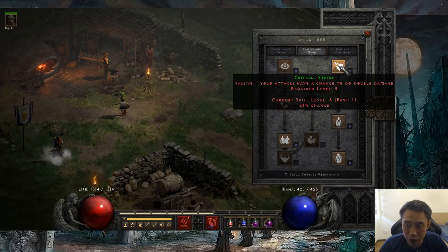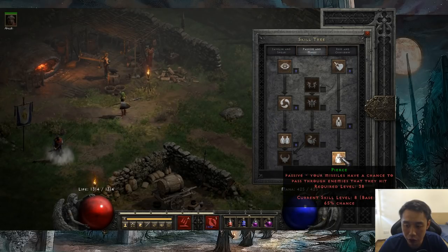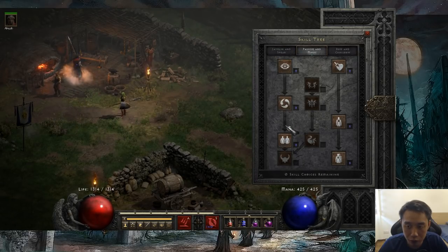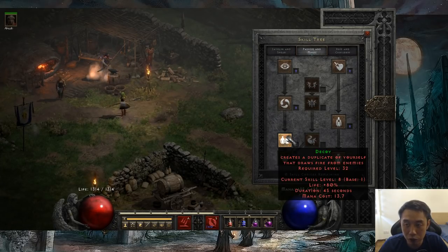For the passive and magic tree: one point in critical strike, one point in penetrate just to unlock pierce — you can put one point in this and let the plus skills do the rest. I have one point in inner sight and one point in slow missiles to unlock decoy; it's optional, I was just messing around to see how it works, but I don't think it's really necessary.